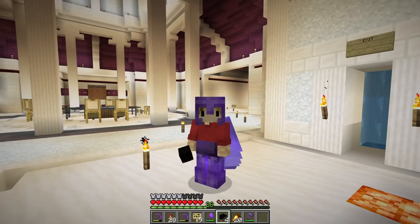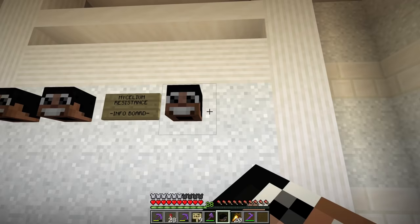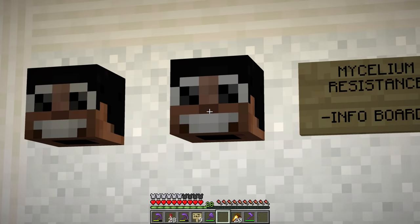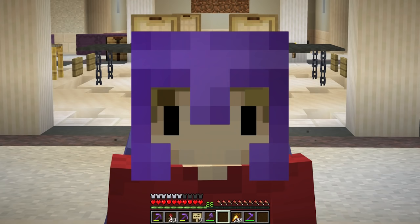This is the new face of the resistance — Bdubs, and his smiley big-eyed face. Everyone gets their own Bdubs head. You wear this on official duty and they'll never see who it is. Minecraft doesn't have usernames above the head, just faces.